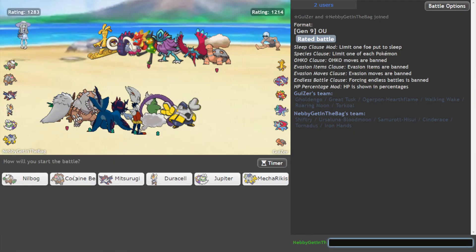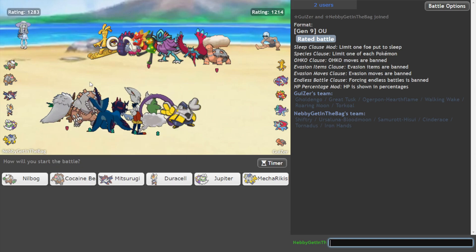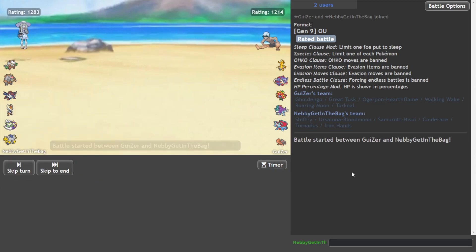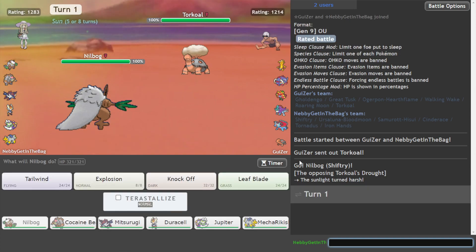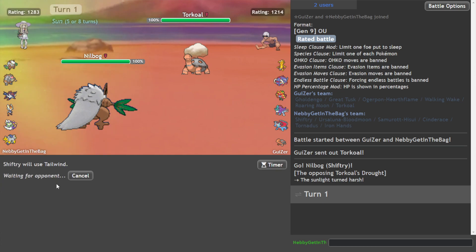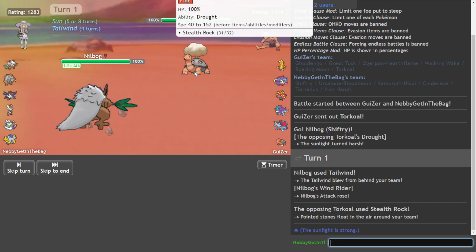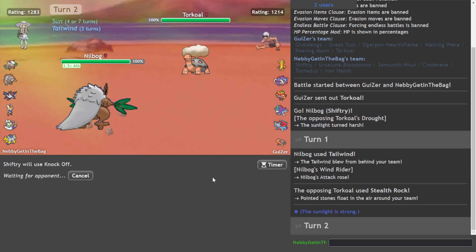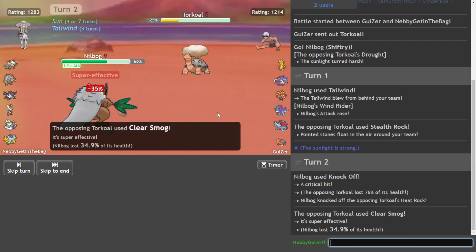Is he going to go with the Torquil lead? What do you reckon? Should I just immediately go Ursaluna? Maybe he goes Great Tusk — I don't know. Let's just go with this thing, it's pretty much the dedicated lead. So what we can do is go for Tailwind first, get my Windrider, you know how it is. Let's go for a Knockoff. Oh my god, that's a Torquil.